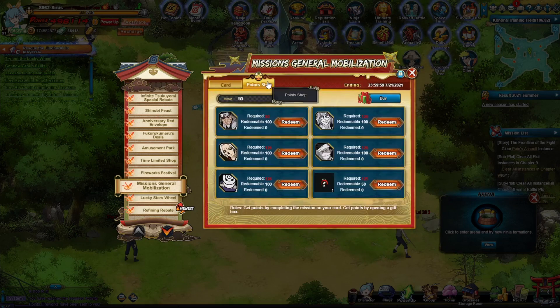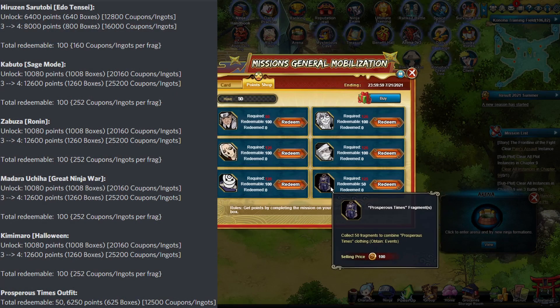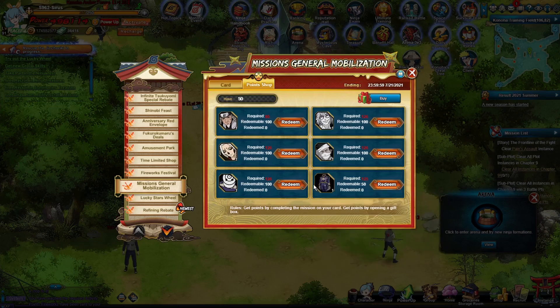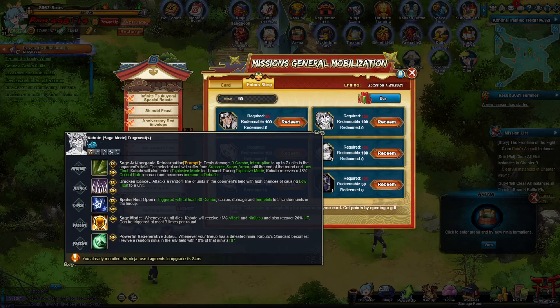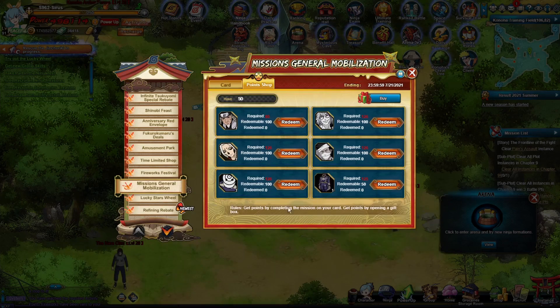They also gave out missions, which honestly have been kind of lame recently. They've put Prosperous Times in so many events — I don't have it yet, but it's been the only clothing you can get from these events for a while. Also the ninjas in here aren't too appealing; these guys are pretty old and they've put a ton of Sage Kabuto recently. Zabuzo's the only one they haven't really pushed out, but he kind of sucks. So I guess I'll just be grabbing more fragments in here.